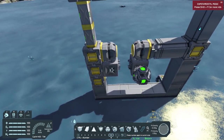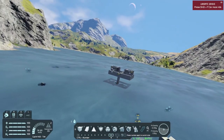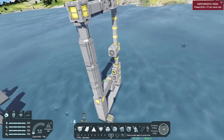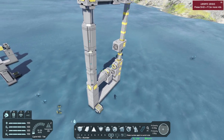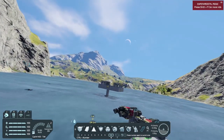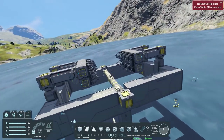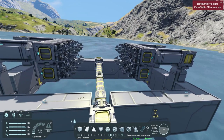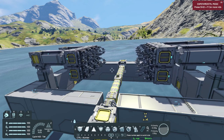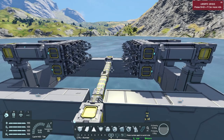If you find a way of connecting it with the merge block, all of a sudden it does become the same grid and you can go ahead and build with it. Next episode I think we're going to get into projectors so I can show you guys how that's going to work. Let's go over to the system that I use the merge blocks and connectors for — that's the system right here. This is my small ship printer.